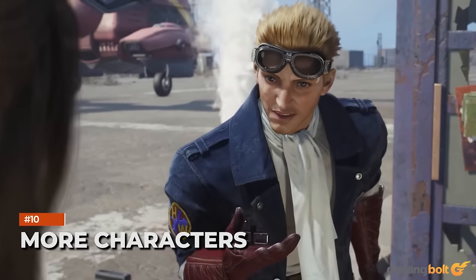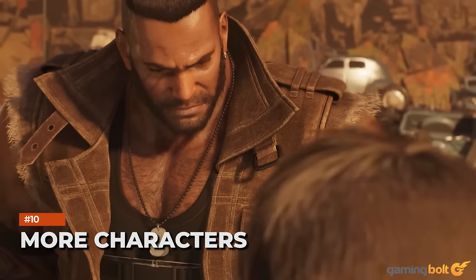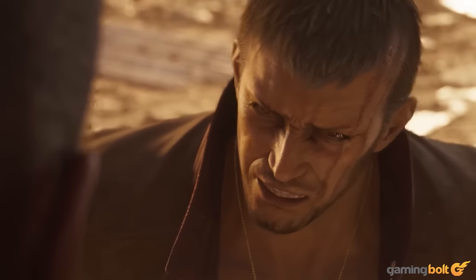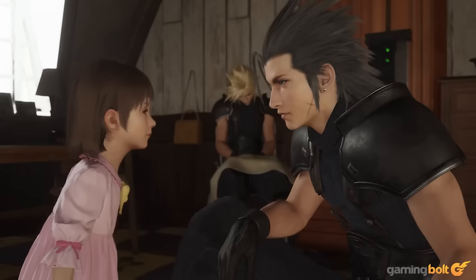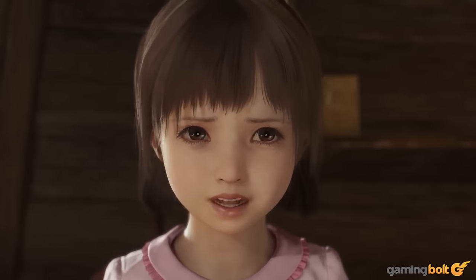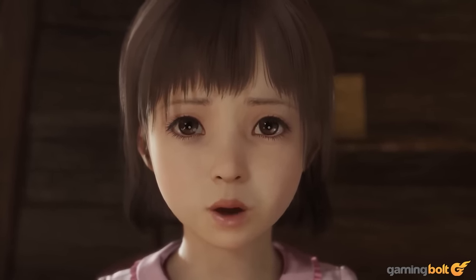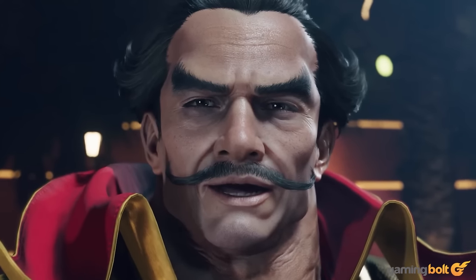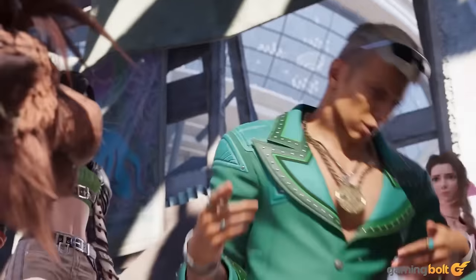Cloud and company will be crossing paths with a number of other key characters throughout their journey. Dyne, one of Barret's closest and oldest allies, will be introduced — now a wanted man with a gun for an arm, similar to Barret, he will come hand in hand with major revelations about Barret's past. Then there's Dio, the mustachioed and muscular owner of the Gold Saucer, and Solemn Gus, the flamboyant and smooth-talking kingpin of Corel Prison.